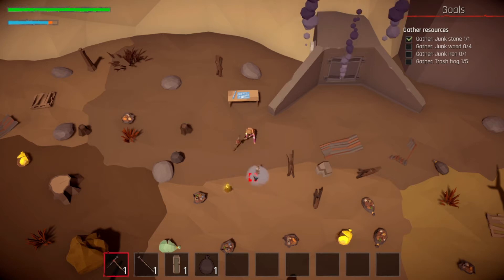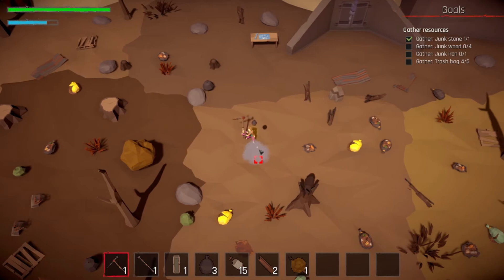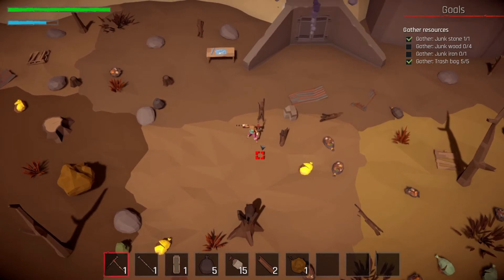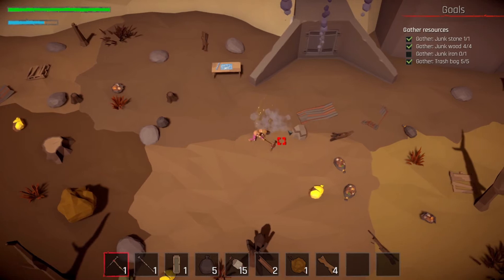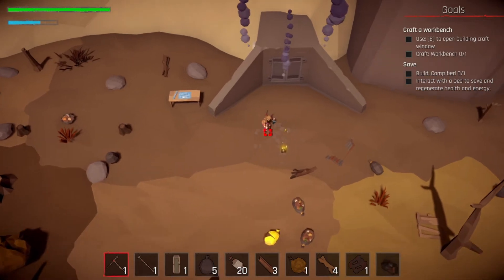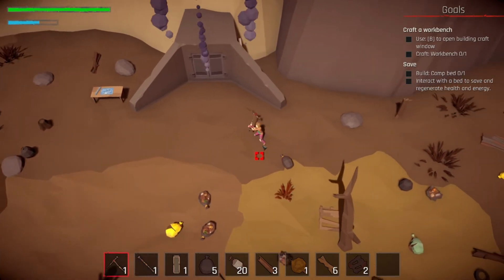There are bandits down south and all sorts of goodies. They even added some more automation things into the game. We only did five episodes in season one — there'll be a link in the description below. On the top right you can see our goals: gather junk iron, gather junk wood, gather junk stone. I love games where you can just destroy everything — it's very therapeutic.